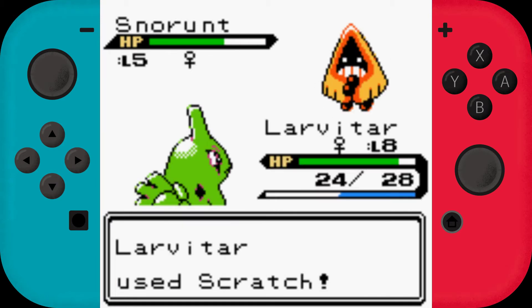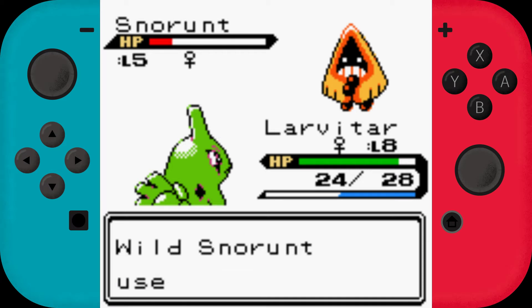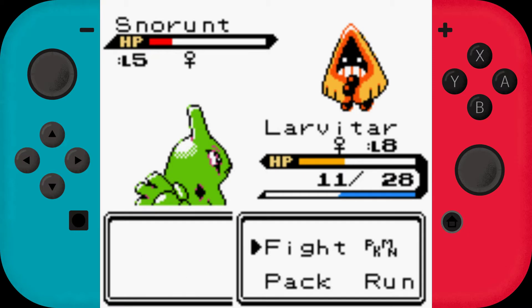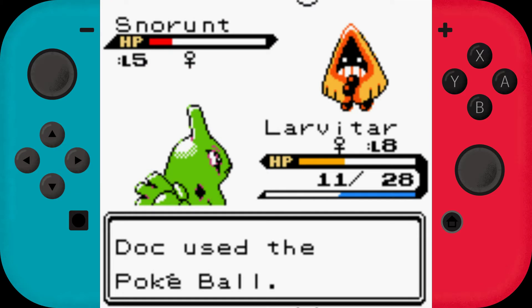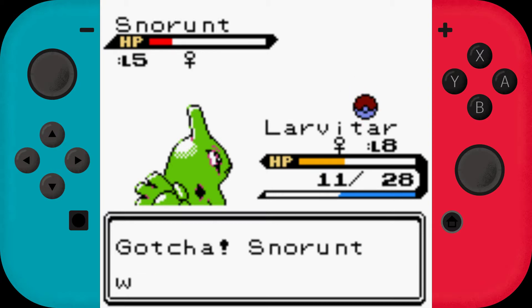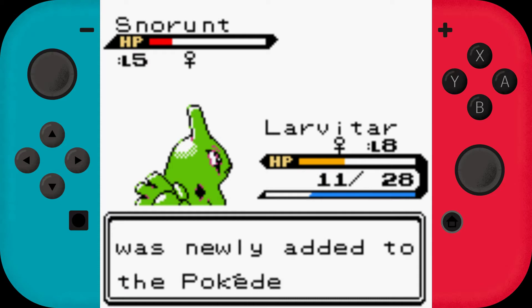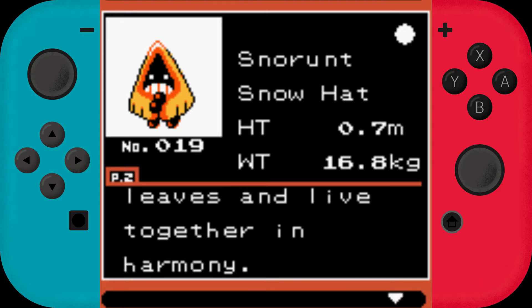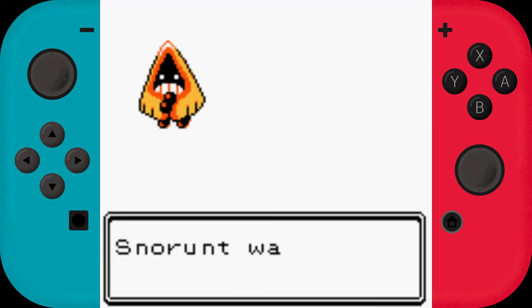Let's try to get that Snorunt for our Pokedex if we can. I love the Pokeball animation by the way. Ding ding ding — yeah, that's easy enough. Look at that beautiful Gen 2 sprite, nicely made. 'It is said that several Snorunt live together under giant leaves and live in harmony.' That is very wholesome.